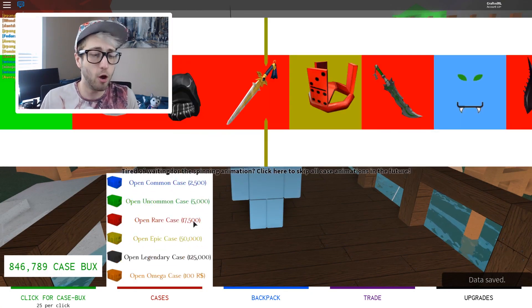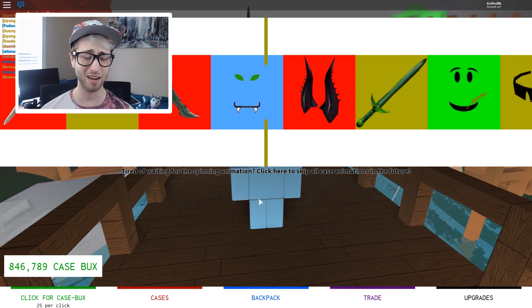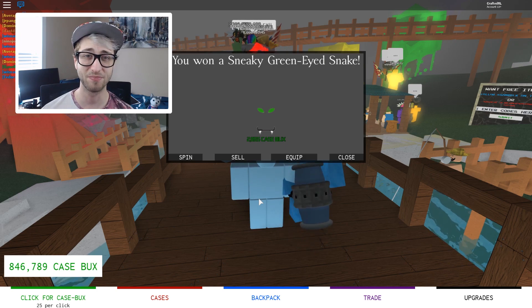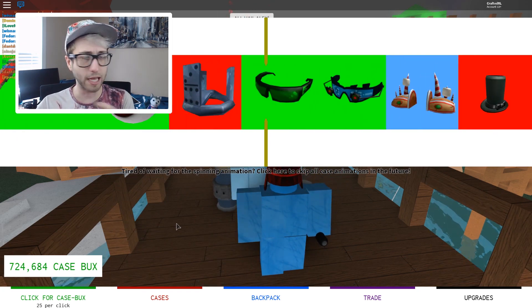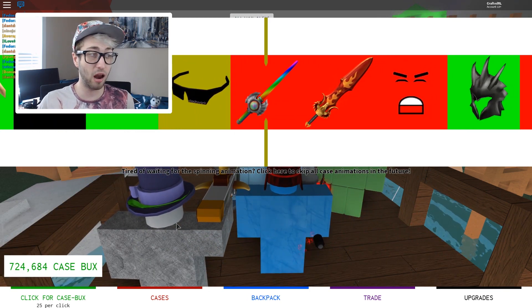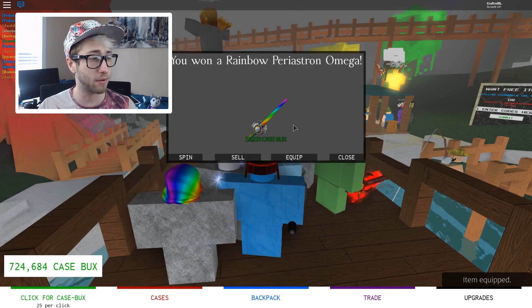Let's unbox some more cases in celebration. We're going to go for a legendary one — we're spending the big bucks here. Don't land on the blue. I don't think that's worth much — I think it's the lowest rank of stuff. Two thousand case bucks. We just spent 125,000 on that. What a rip off. We're going to do another legendary case because we cannot lose. There's a black! Is black even rarer than gold? No, it's a red — red is middle of the line. It's a rainbow sword. I'm definitely equipping that. 56,000. We actually lost money on that, but I'm going to equip it anyway because it's really cool looking.